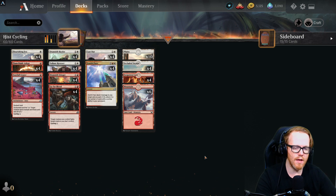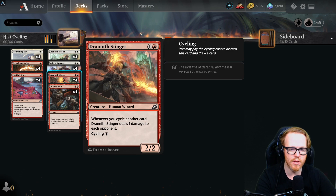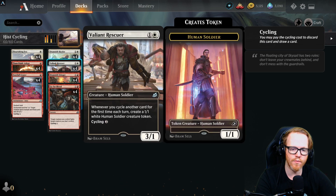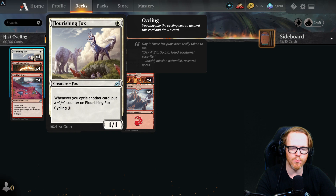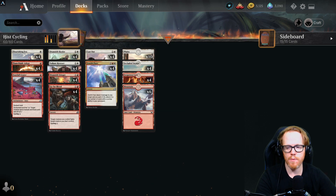If you're not sure what cycling is, it's an ability where you pay the cycling cost, discard the card, and draw a new card. What we're trying to do here is multiple things: ping our opponent with a creature that deals one damage each time we cycle, make tokens whenever we cycle the first time each turn, or grow creatures with +1/+1 counters — like Flourishing Fox — whenever we cycle.